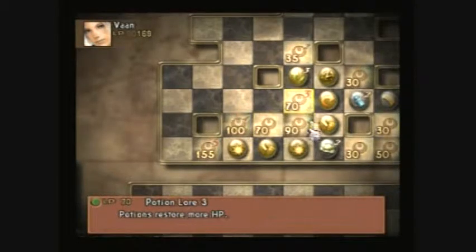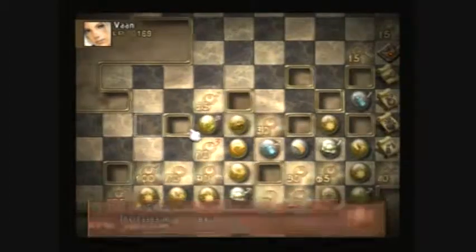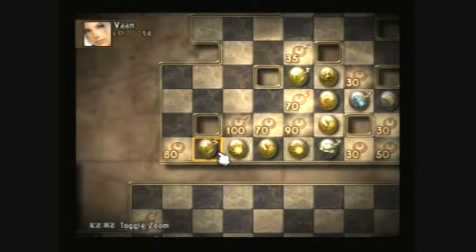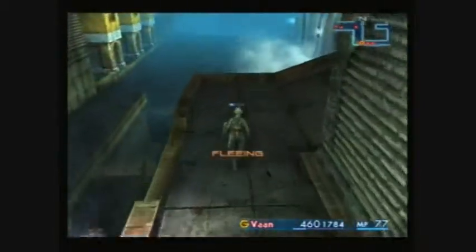If you have been doing a lot of chaining and collecting license points, I suggest you learn the upper lower part of the license board first. Especially all the HP licenses, because a lot of HP will help you a little later on in the game.